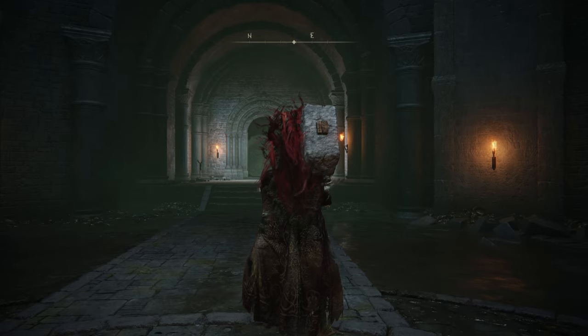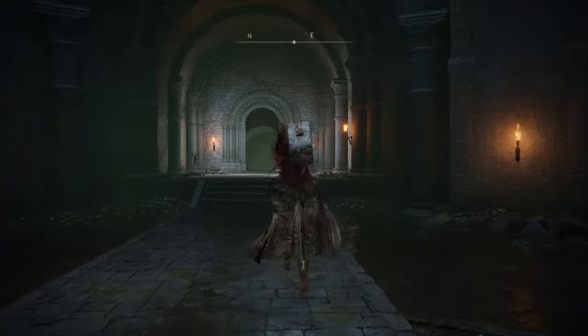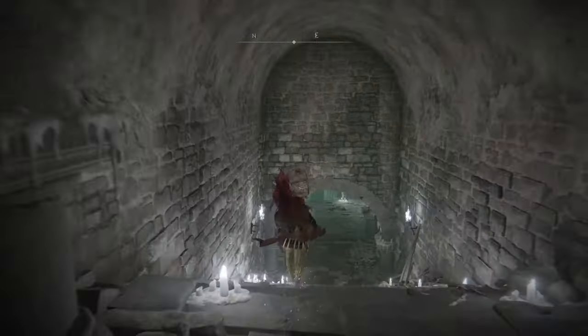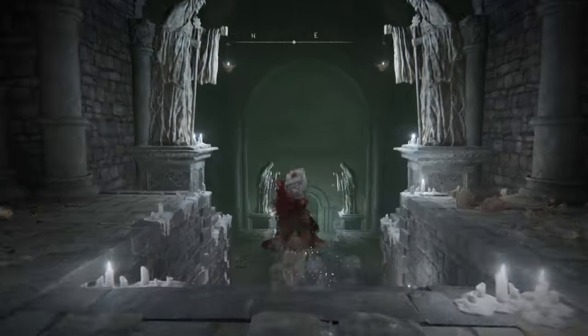Hey everyone, Pimperville2Gaming here again with another guide in Elden Ring. This time we're in the Forsaken Depths, and after you beat this boss here, you'll notice that there is a chest behind him, but there's actually a hidden wall behind there as well.